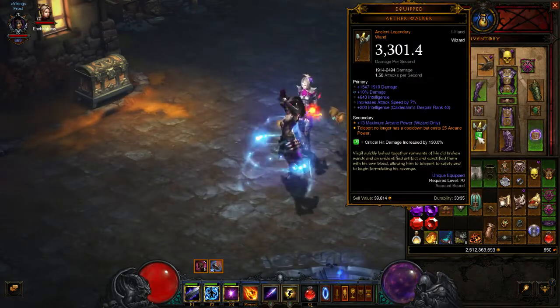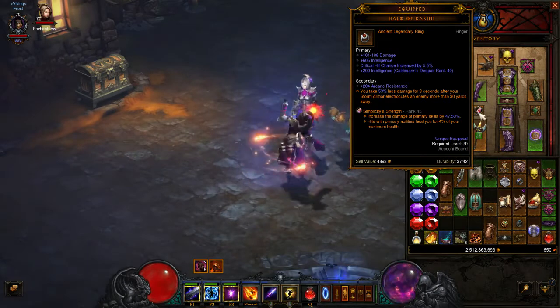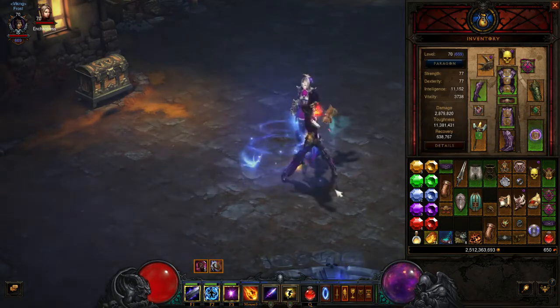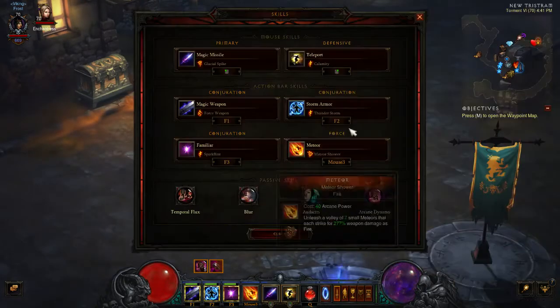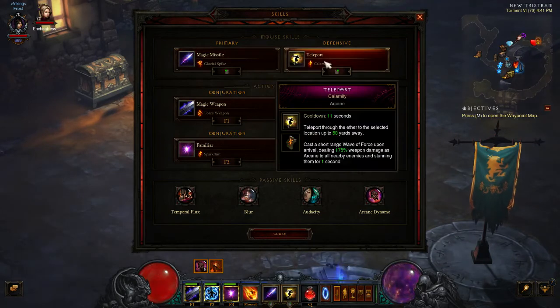None of this stuff is horrible. I've been playing a while, so I've got a lot of resources and I can reroll items if I need to. So let's look at the skills now. Magic missile does some cold meteors, teleport — it stuns for a second, and also because of Temporal Flux it slows for another second after that. Good fun.